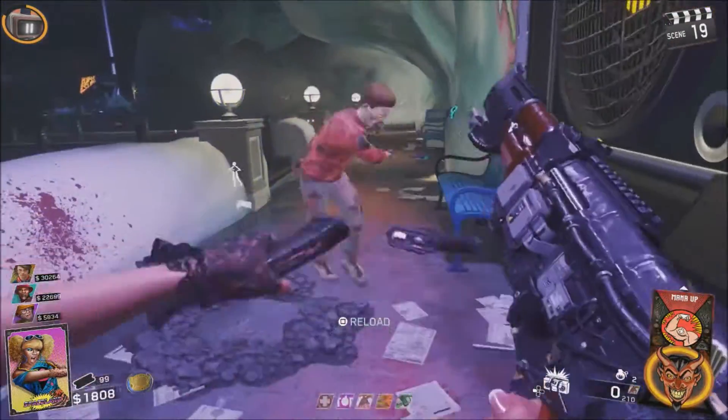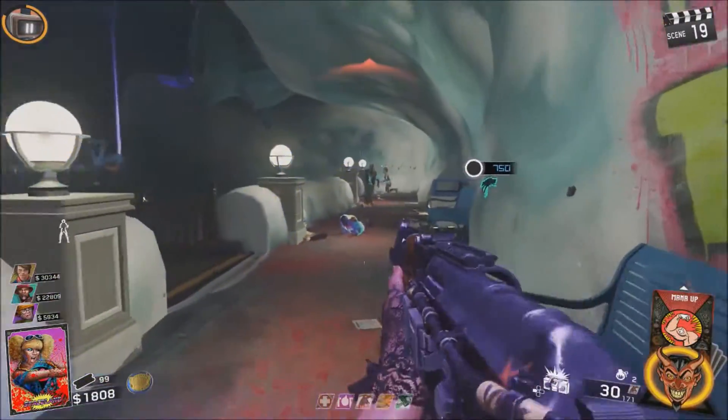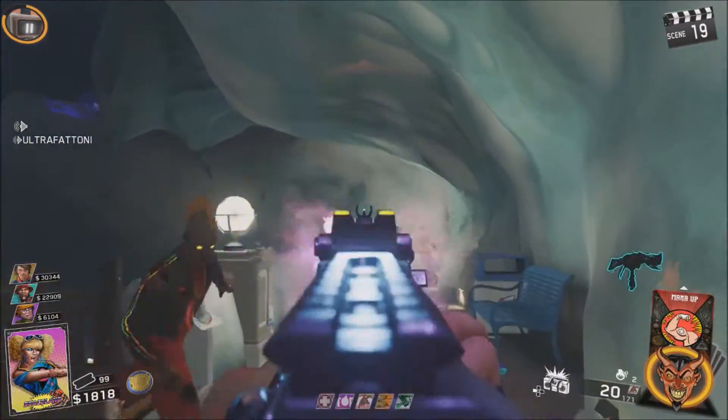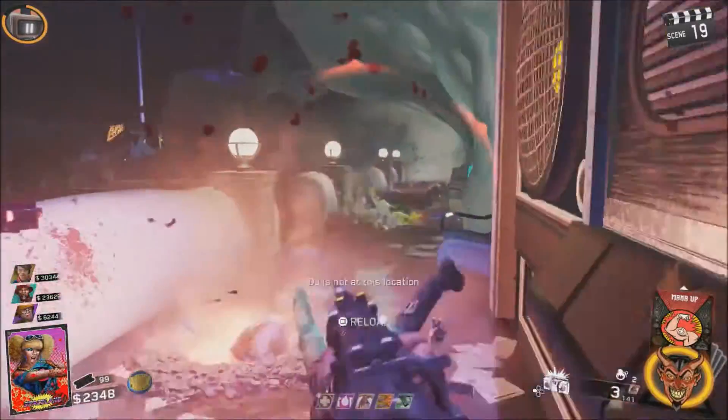With this strategy, I highly recommend you pack-a-punch your starting pistol or something of the kind, because you're going to need some sort of power weapon to get yourself out of there if you need to. It's not really worth trying to build any of the wonder weapons, but if you do build an explosive weapon, just keep in mind you're probably going to want to buy bomb stoppers so you don't down yourself.